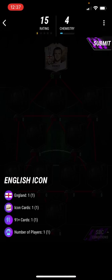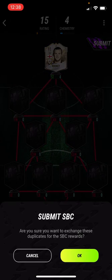English Icon — simple as. All you need to do is use an English Icon over 91. I used Wayne Rooney, so that's that one done. Three more left.